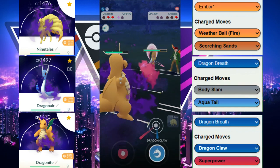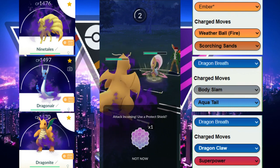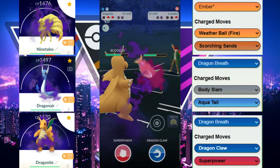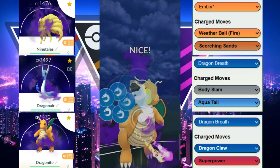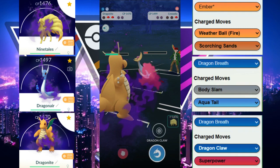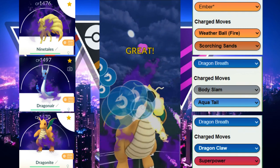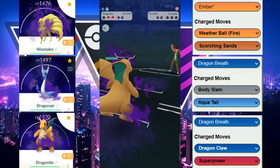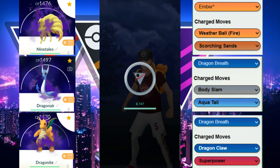Our opponent has Cresselia, which potentially has Moonblast. They charge up to a potential Moonblast — we decide to shield, but it ends up being Grass Knot bait, good for them. Now we know we can at least get to two Dragon Claws. One Dragon Claw goes through and deals huge damage, and we get to another Dragon Claw right before they reach a potential Moonblast — this will KO. GG! Great League Cresselia is not able to outpace Shadow Dragonite.